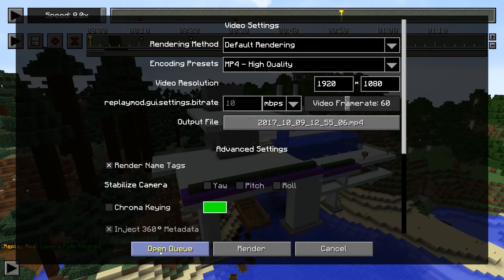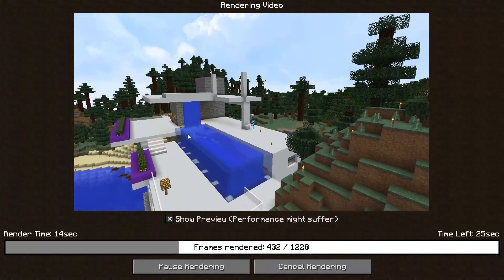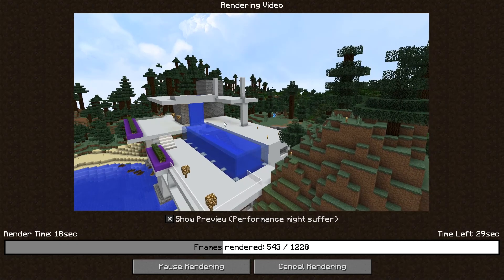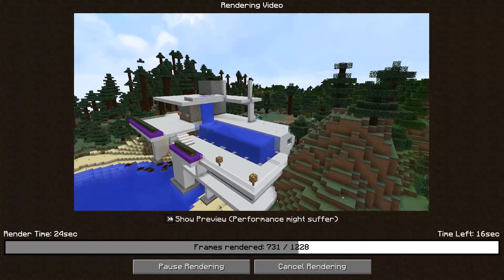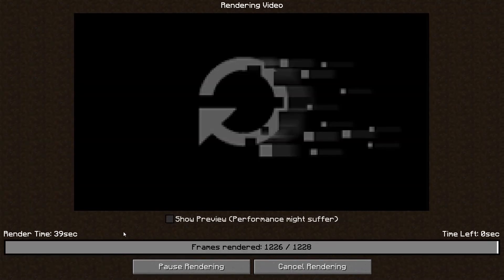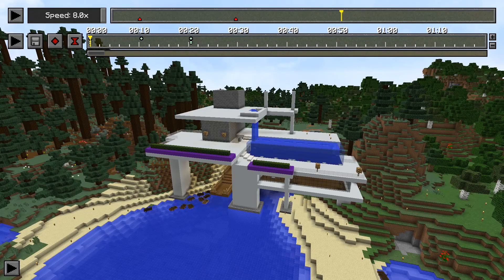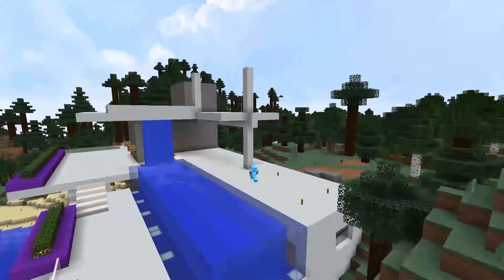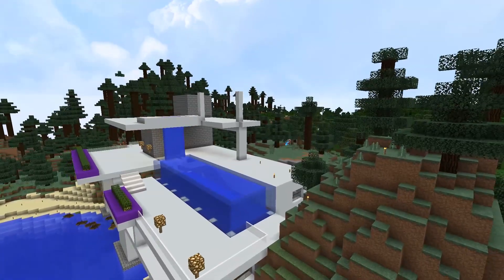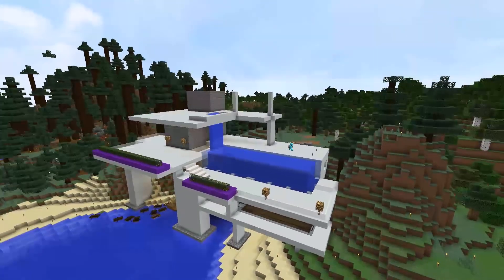Click the output file to choose where it goes — it defaults to a Minecraft replay folder. I usually keep the default name and manipulate it later since the interface is kind of clunky. Then just hit render. When rendering, you can show a preview of what it's looking like — if it doesn't look good, you can hit cancel rendering. But it does make your render run slower, so I typically keep that off. Once you hear the sound, your render is done and it's sitting in the folder. We have a nice rendering of the simple clip we created.